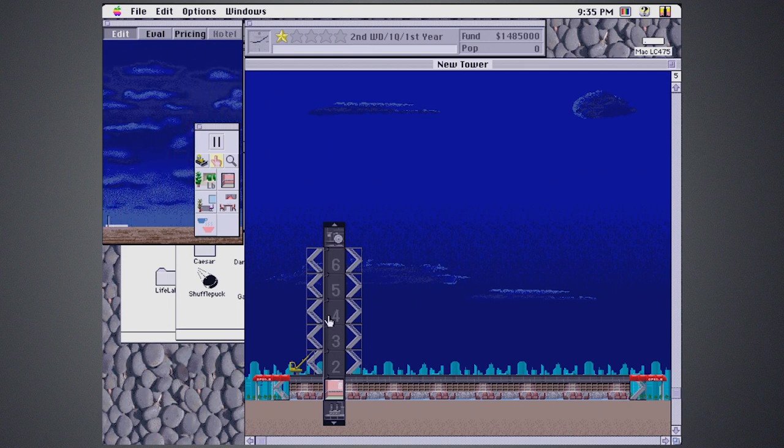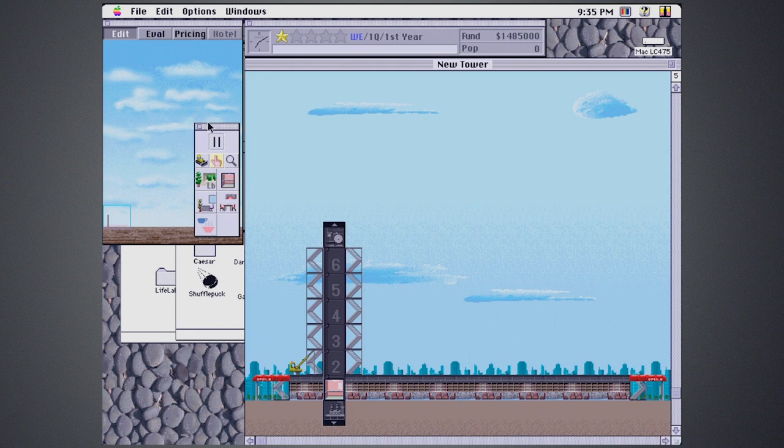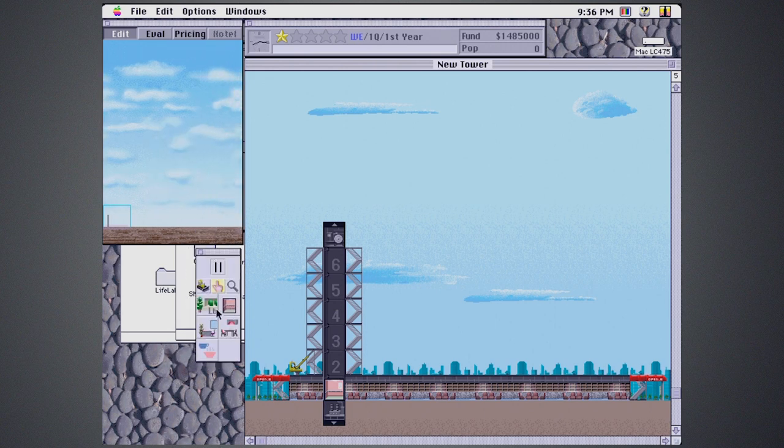What you probably want to avoid is putting housing right above your lobby. I try to save the first couple of floors for business-related stuff. Looking at our build options: this is a condo, and this is office space. When you build condos, people purchase the condo — it's a one-time sale that you get money from. When you're building offices, this is like a monthly rent that you get. Different types of income generated here.